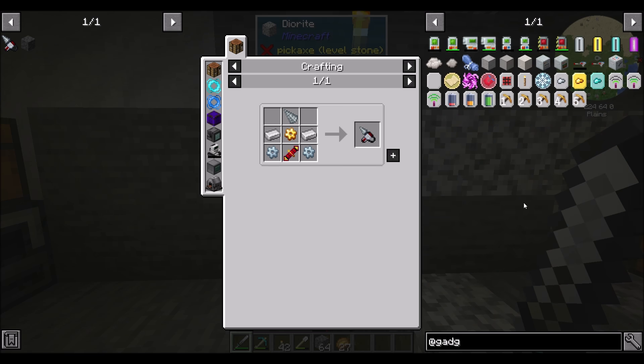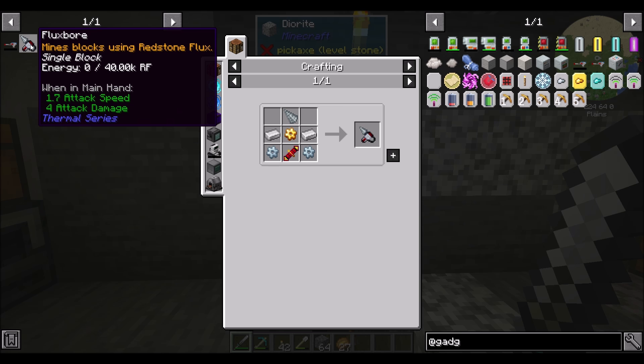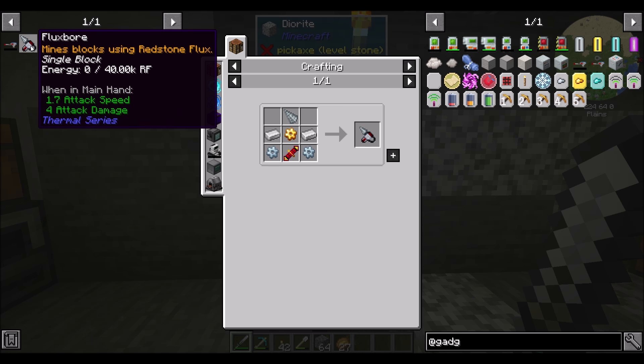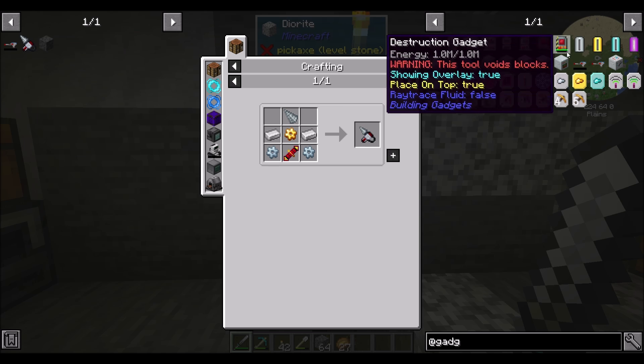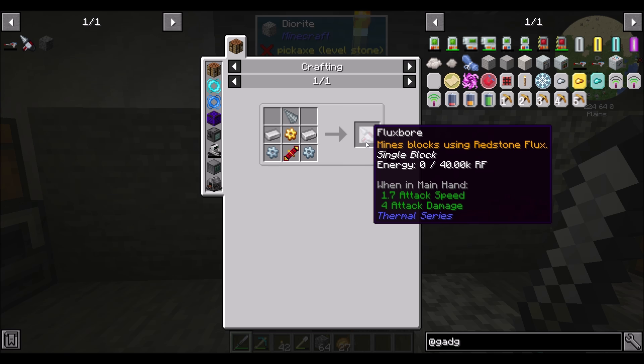Or I could go down the path of Mining Gadgets — that's my mod, I like that one. I made Mining Gadgets so that it's not the best mining tool there is. The Flux Bore I know will do three-by-three, five-by-five, and even seven-by-seven. There are upgrade slot trade-offs: faster mining versus bigger area. I kind of want to check out the Flux Bore since I haven't played with it yet, but I do love my Mining Gadget. We're going to probably start with the Flux Bore, see how it goes, then maybe also make a Mining Gadget.